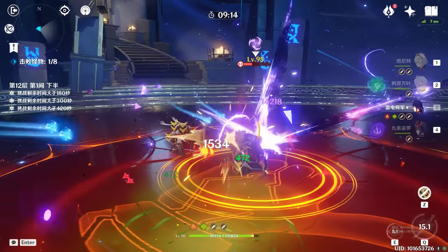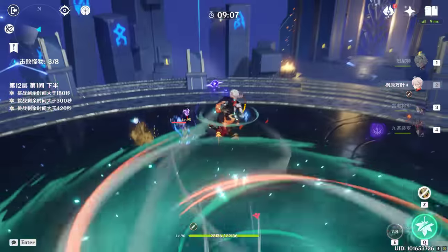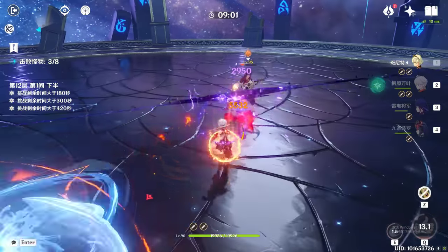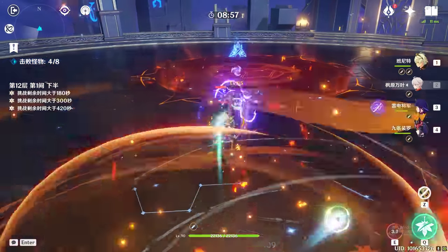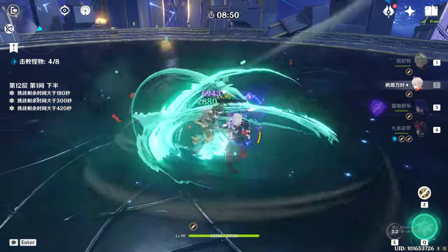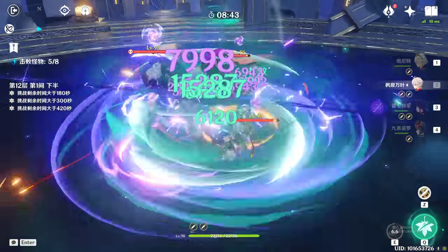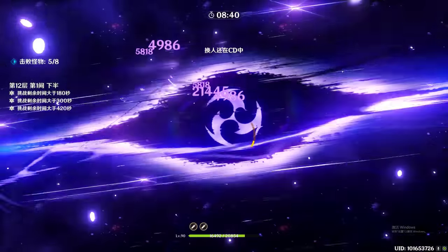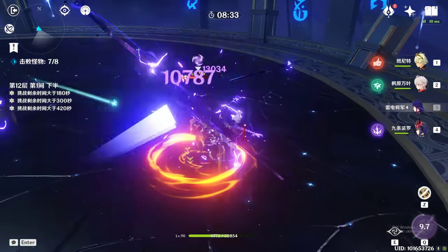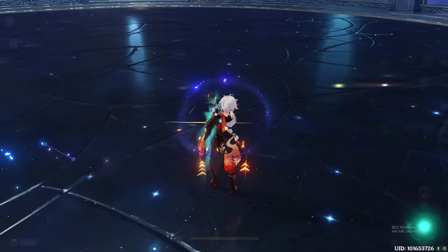I'm going to clear with Raiden. Raiden is really steady. She is chasing me - this bad girl. Not bad. I'm not just going to kill her easily. I missed Pyro. Okay, good enough. So first half, 12.1 clear. I probably should use Ganyu - Ganyu works really well in this chamber, like both chambers.